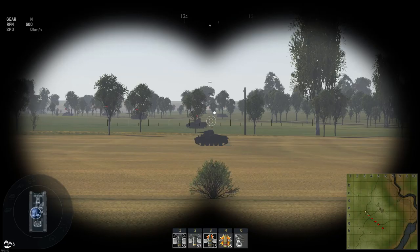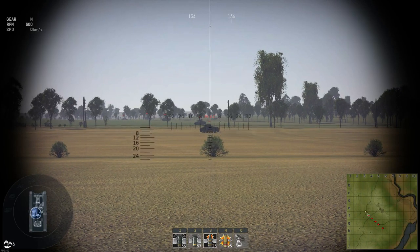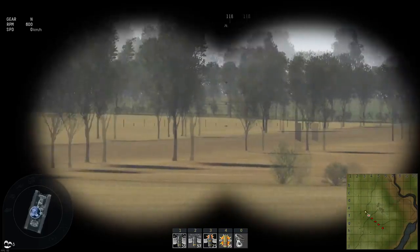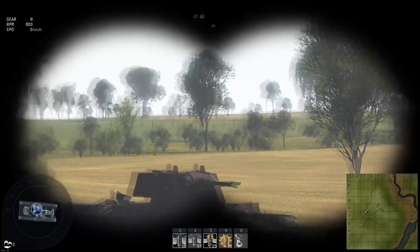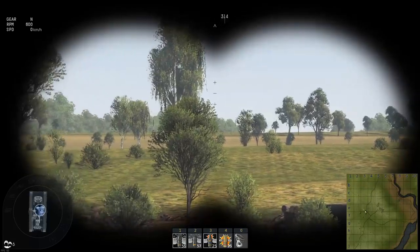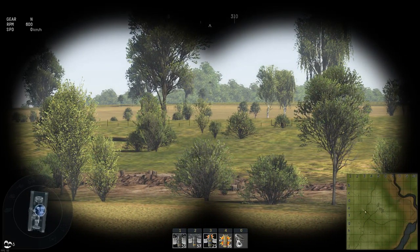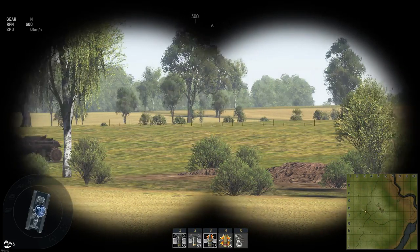Binoculars have better magnification than the default gunsights. Looking down the normal gunsight that Panzer 2 is quite tiny, but pressing 9 to enable binoculars brings it much closer. Binoculars also have the benefit that your gun turret can be pointed somewhere else — for example forward — while you scan the horizon around you. If you're looking through binoculars you can press mouse 1 and your main tank barrel will turn in the direction you're looking, but you can't fire in this mode.